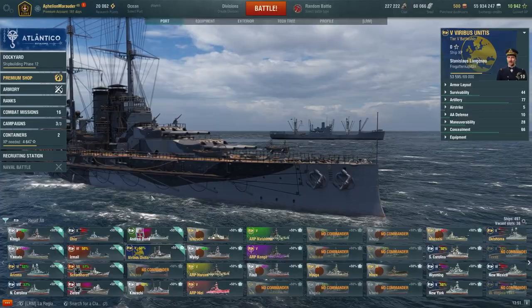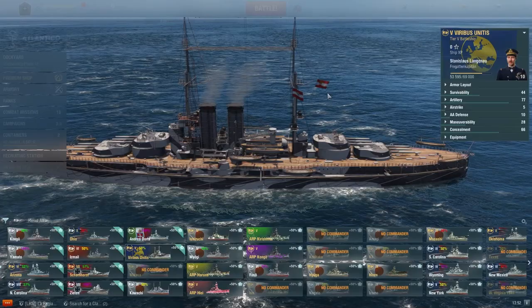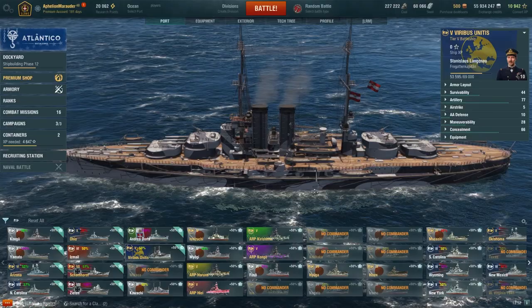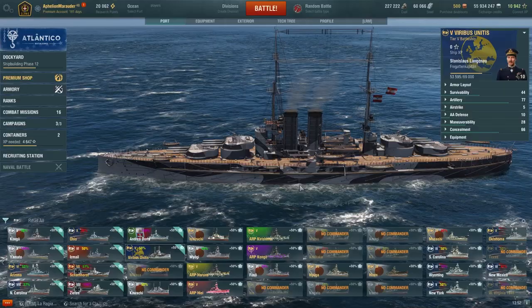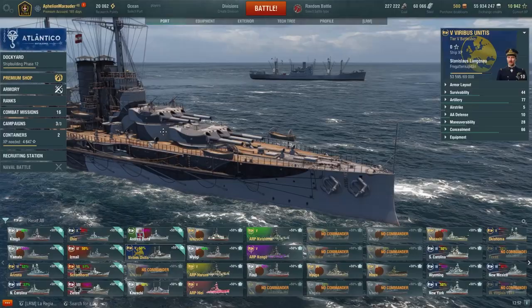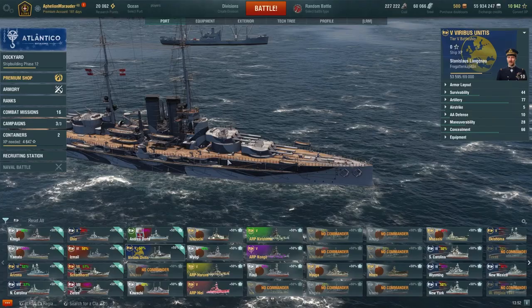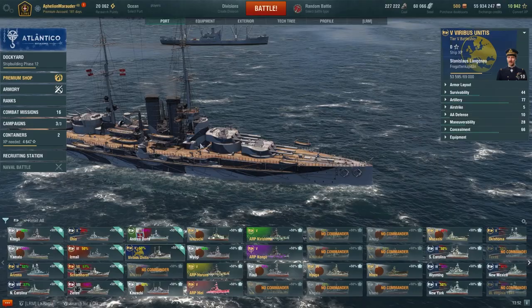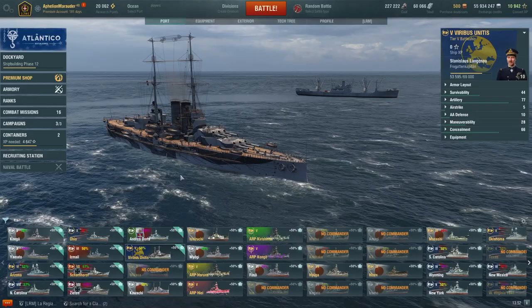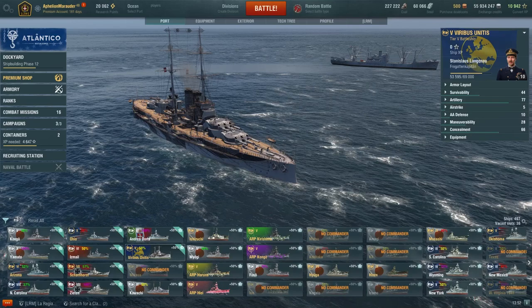The last ship on our battleship list is Viribus Unitis — an Austrian ship from when the Austro-Hungarian navy was a thing. It plays very well — the guns are very strong when angling heavily, the armor is good at bouncing shells, and the secondaries are good for getting close late in the game. This ship is really good for smacking other ships around; you can also use the HE reliably if everything is higher tier and you're bow-on, so matchmaking doesn't have to worry you. Overall, if you want a different and unique experience, Viribus Unitis is probably one of the best tier five premium battleships you should pick up.